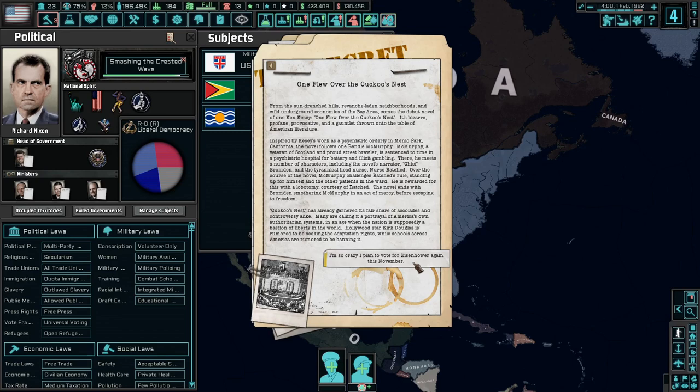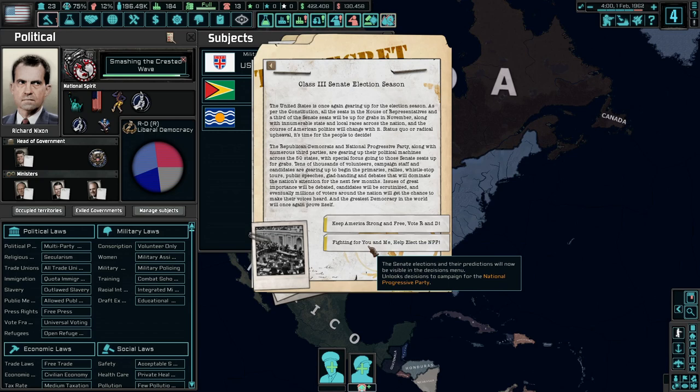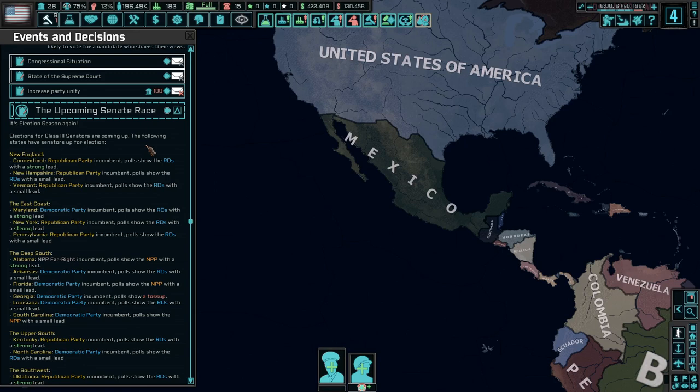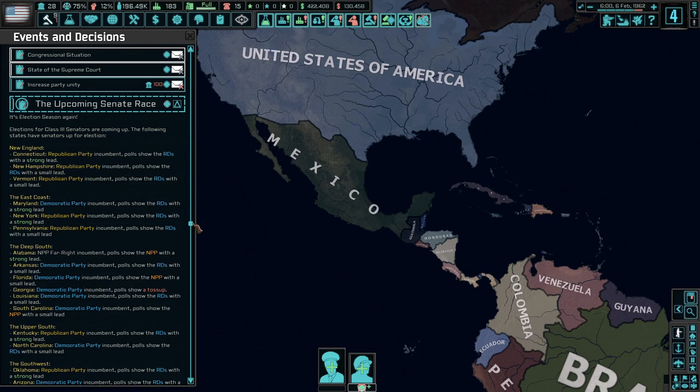A lot is happening here: protests in Birmingham — the civil rights movement is reaching its crescendo. Across America, there are protest rallies and riots hosted by civil rights activists getting worse by the month. A massive march was held in Birmingham, Alabama — the heart of the segregationist South — with tens of thousands of white and Black activists calling for equal rights. Also, it's Class Three Senate election season: Senate elections are for six years and every two years a third of the Senate comes up, hence Class One, Two, and Three. Campaign ads read 'Keep America strong and free' and 'Fighting for you and me.'